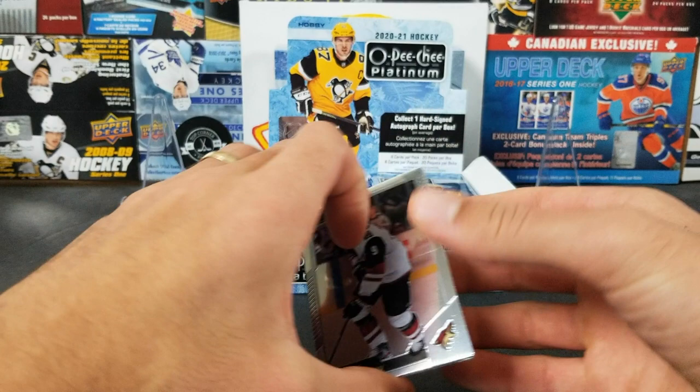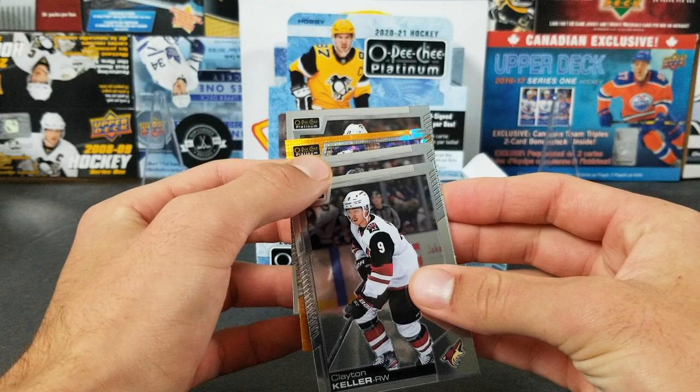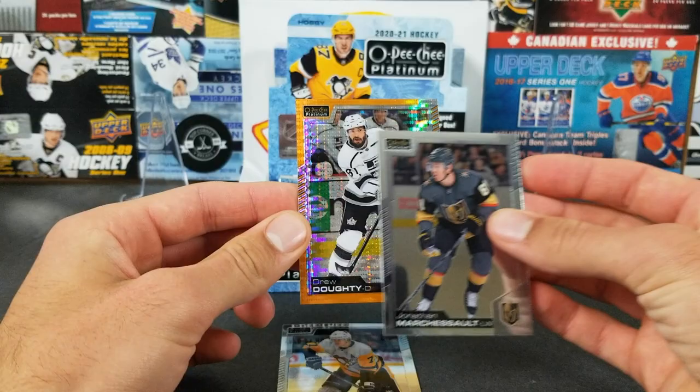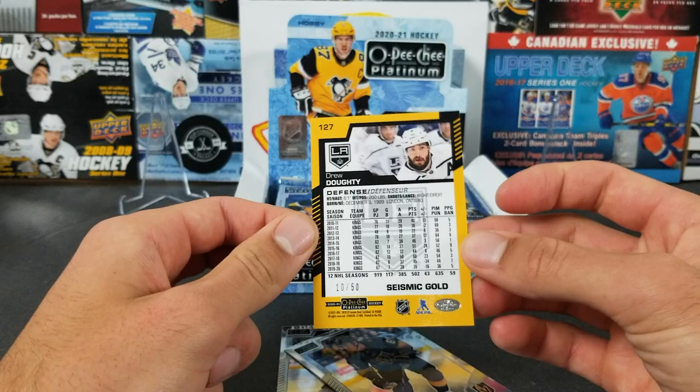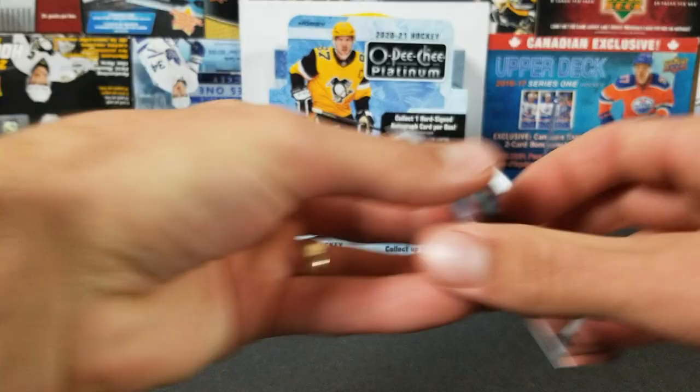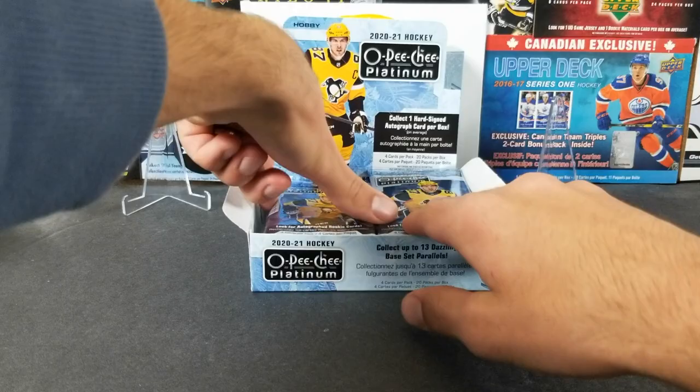This might be our auto — or not. We've got Clayton Keller, Jonathan Marchessault, Gino, and Drew Doughty. Seismic Gold, seismic gold to 50 — Drew Doughty numbered 10 out of 50. Alright, that's a nice low-numbered card. We'll take that — just a base, but that's pretty sweet.